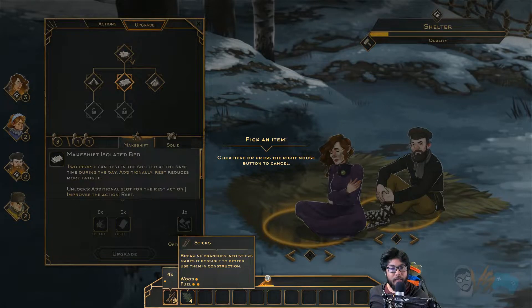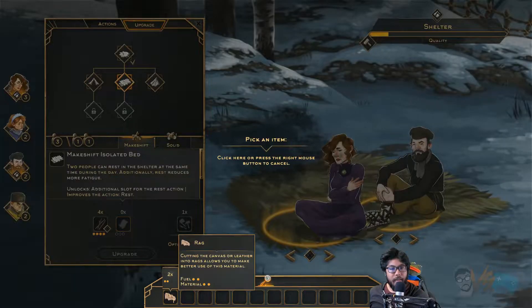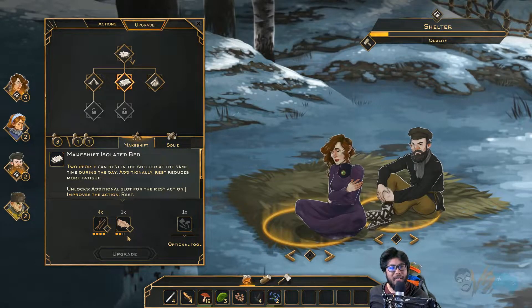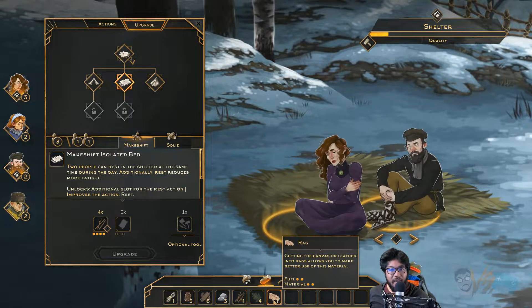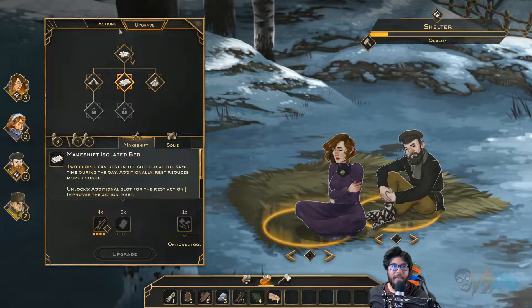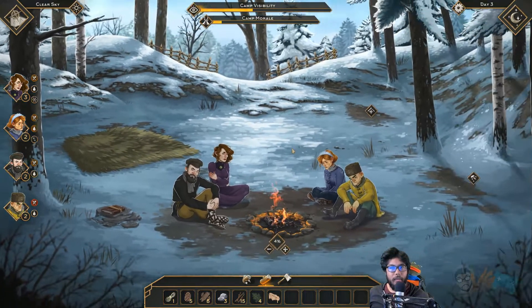We don't have a lot of needles left, so we'll do sticks. Oh — just kidding. We don't have enough of this? What even is that? That's called just a rag. Crap, we need a rag? What else can we do then?